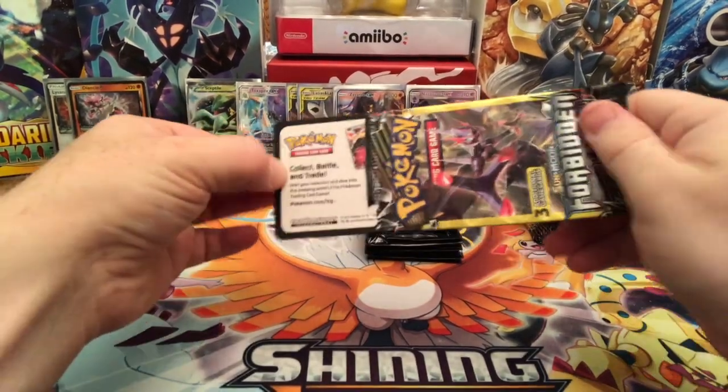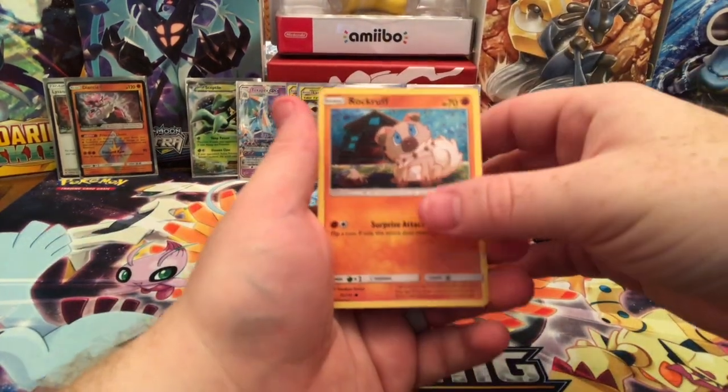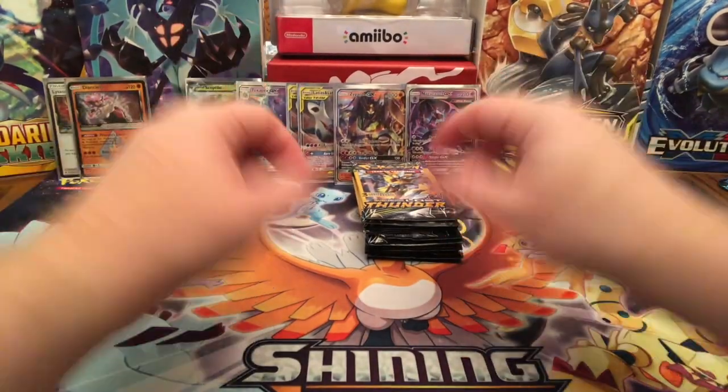And for the last Forbidden Light pack: we have a Crasher Wake, a Rockruff, and a Magneton Reverse Holographic Non-Rare. Alright guys, give me one second, I'll be right back.